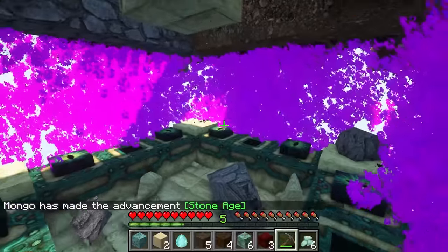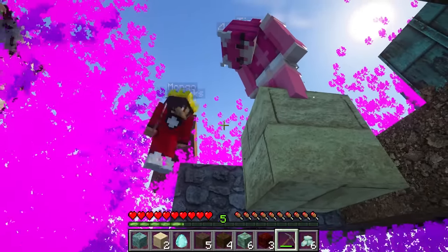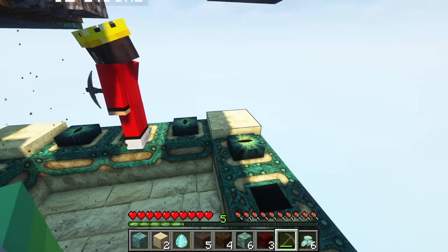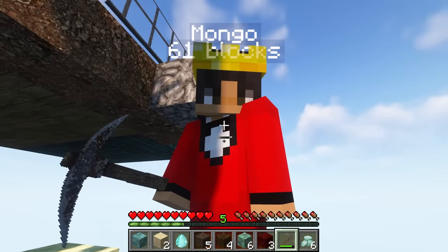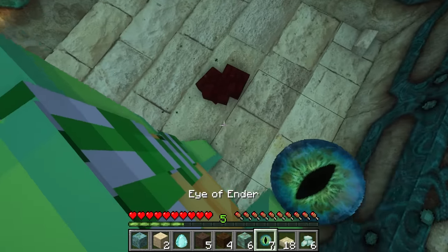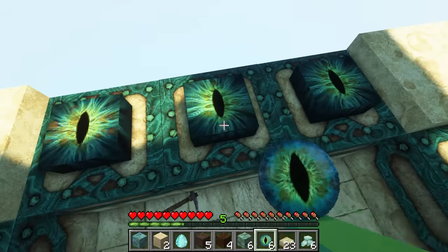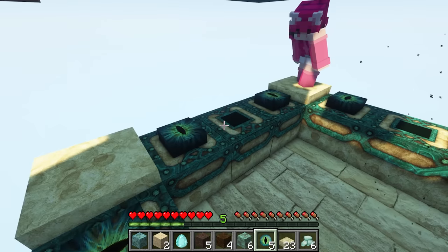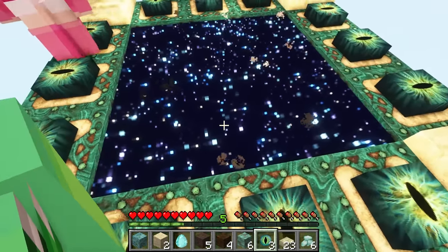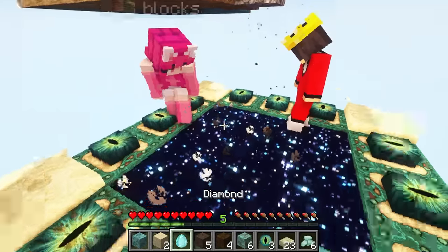It says 'The End is Near!' Oh my gosh, is this the end portal? There are so many magical particles around it! I think if we fill in this portal we're gonna go back to normal. Who has eyes of ender? I have some — they look creepy. The eyes are even moving! Be super careful, Wudo, don't fall off the edge. Just placing a couple more here — look at that! That looks so cool! We're ready to go — I can't wait to get back to our normal worlds. There's no other thing for us to do but go in. Are you ready?